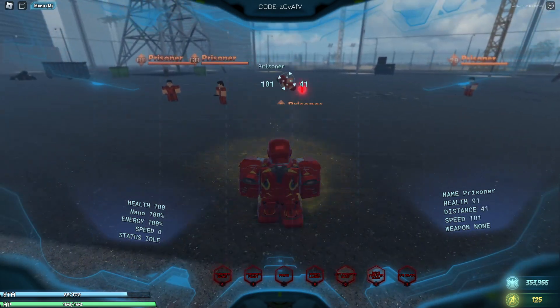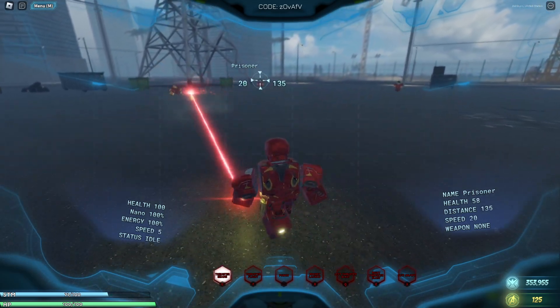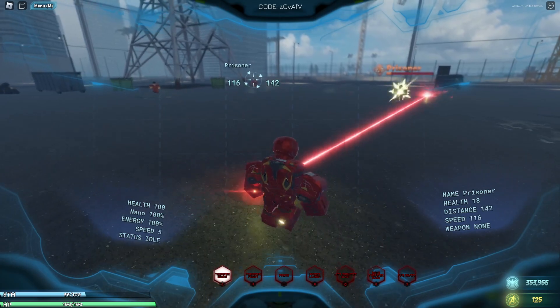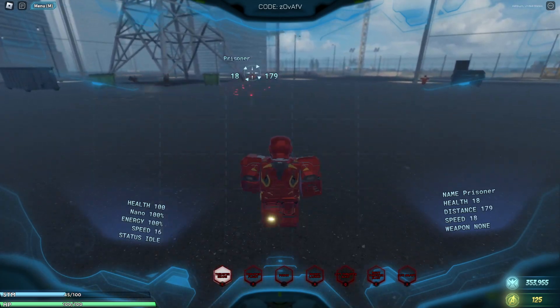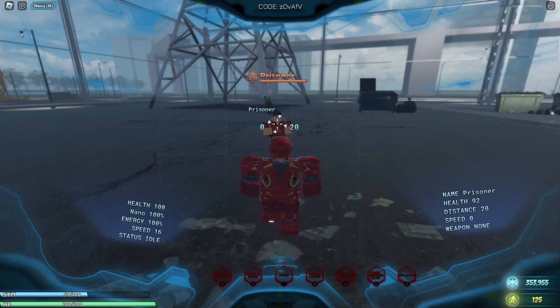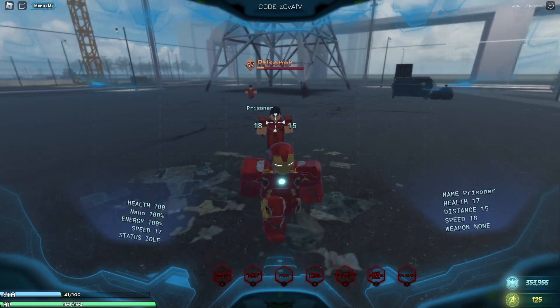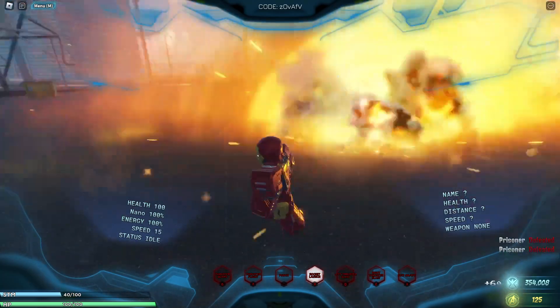He has thruster blasts, a thruster beam which does great knockback but is not a constant damaging beam. He has a ridiculously weak punch, and finally he has an RPG rocket launcher.